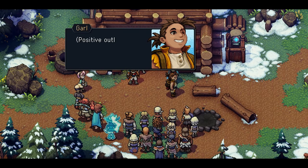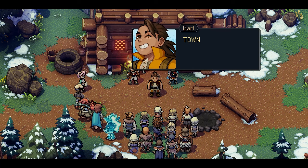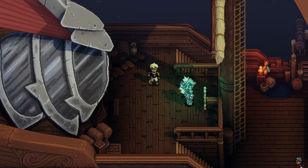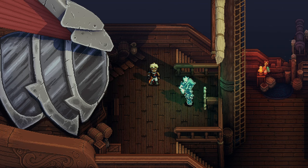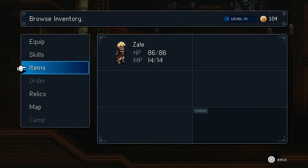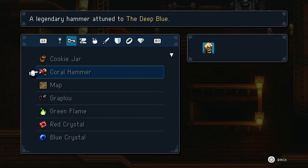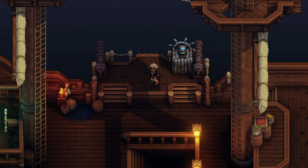Last time on Sea of Stars, we visited the Town of Mirth. We're going to an area today where apparently we'll go underwater. We got an item from the headmaster in the last episode called a Coral Hammer — it's a legendary hammer attuned to the deep blue. So I think we're going to the ocean in today's episode of Sea of Stars right here on Missile Dine Online.